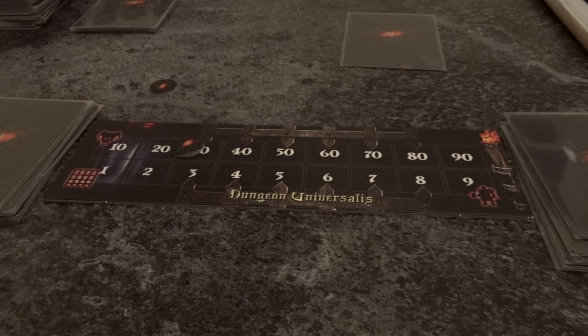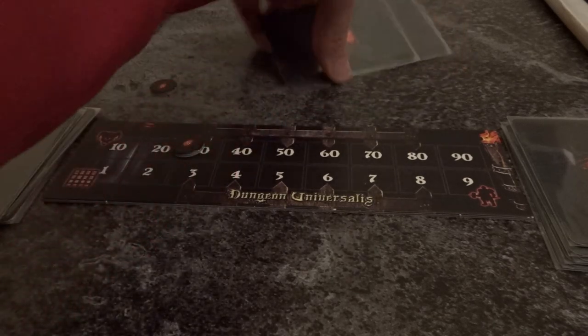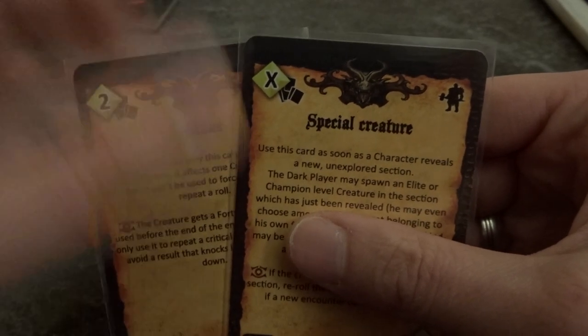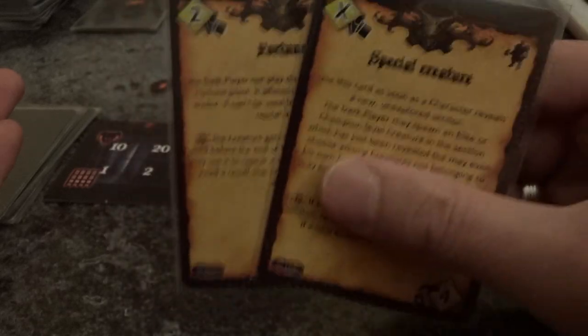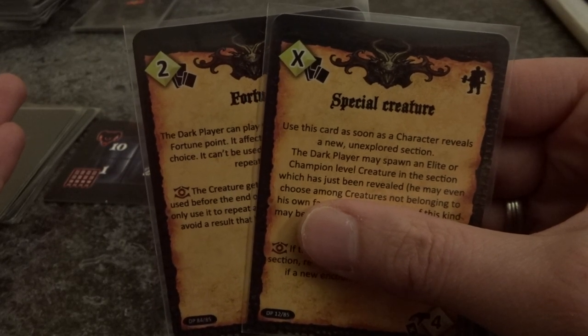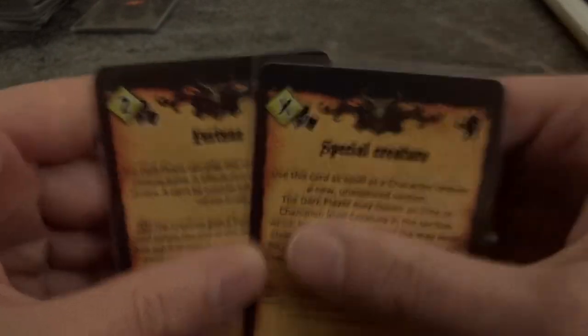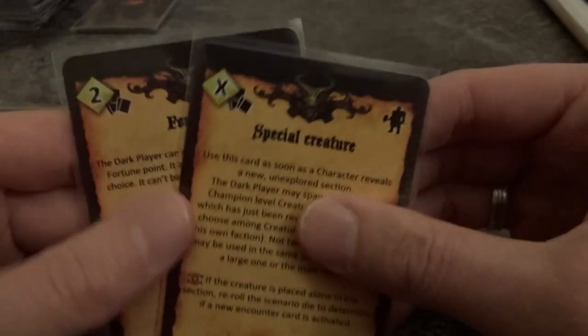When you draw from the combined power and obstacle deck, you don't know if you're getting a power card or an obstacle card - it's a surprise. There is a lot of variety unless the quest tells you to remove specific cards. Then draw one card from that pile - together with the special creature card already set aside, these become your starting hand cards. You always have a hand card limit of two cards per hero, with a minimum of four cards and a maximum of ten cards.